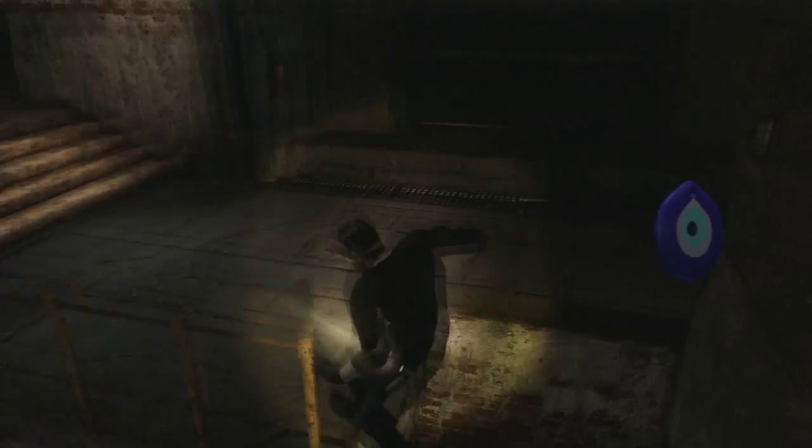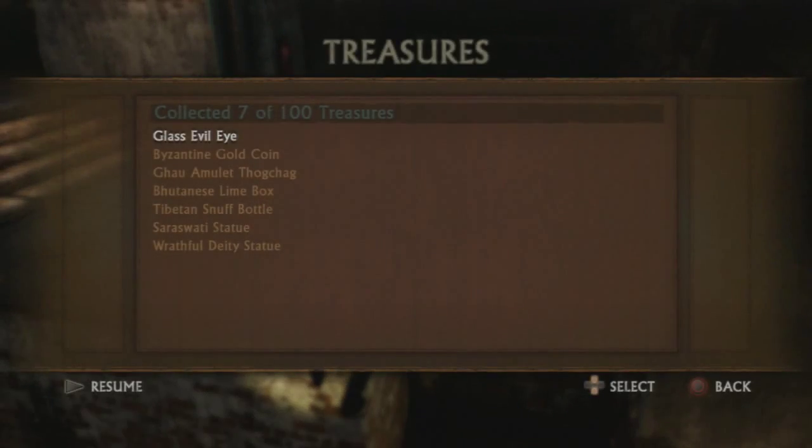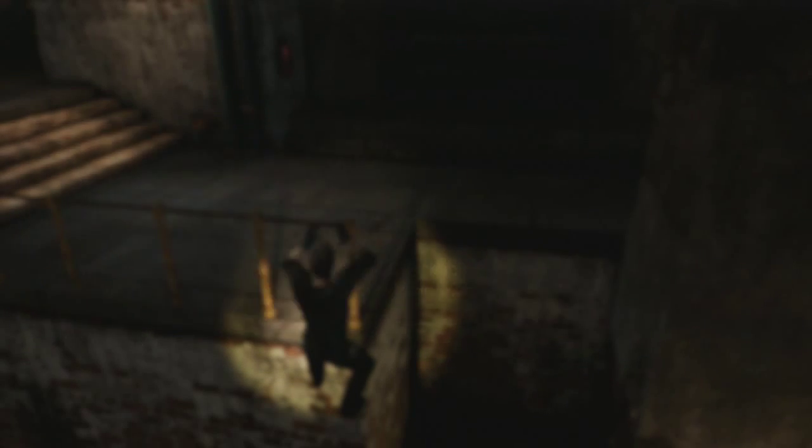Here's our second treasure. There are ten treasures in this chapter — remember that. This is the Glass Evil Eye. It looks like the same thing from both sides.